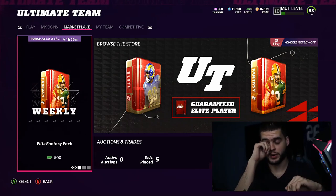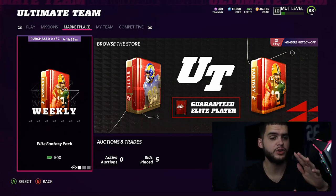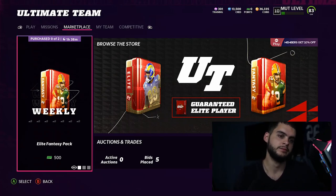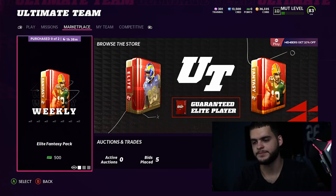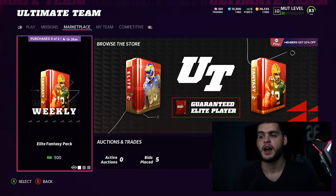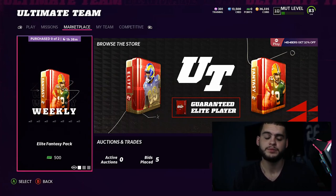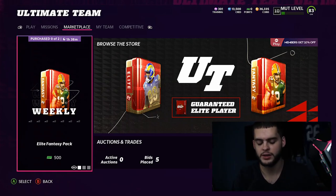Yesterday they did release Rick Premiers a little bit early — it was supposed to be today on the 20th but it came out yesterday around mid-afternoon. A lot of you guys may have gotten your tokens already. Then there were some issues with the sets not working — it was a whole mess — but luckily we got our pack. I actually ended up buying one yesterday for a decent amount of coins because I wanted one I didn't have enough tokens for.